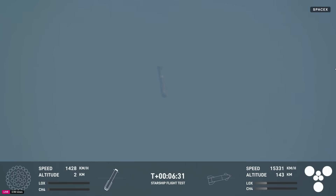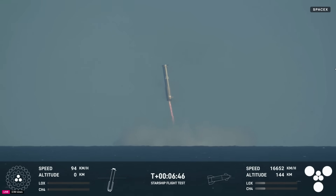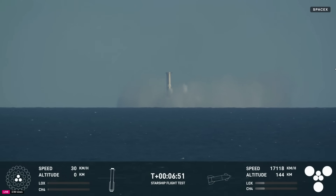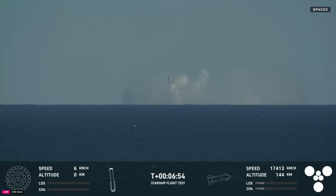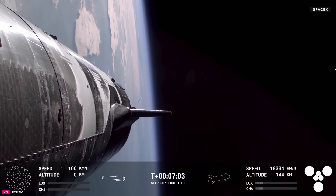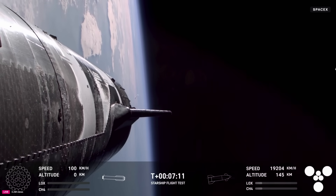We can see it there re-entering. We saw those grid fins — there are four hypersonic grid fins. The landing burn has begun on the Super Heavy booster. Same pattern: 13 engines will light, gone down to three, just as we expected. What an incredible view of splashdown — we'd like to confirm a water landing once again for the Super Heavy booster. Congrats to the SpaceX team for making that milestone as well.